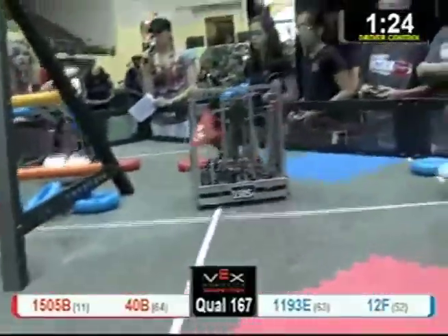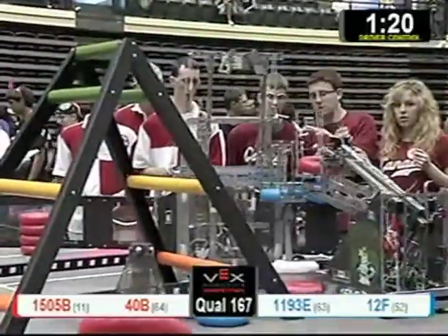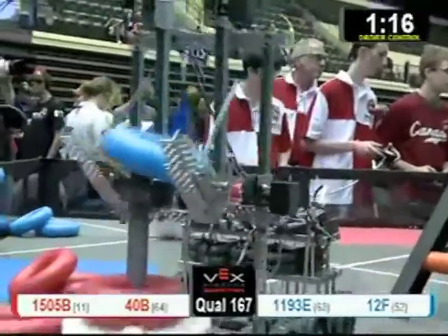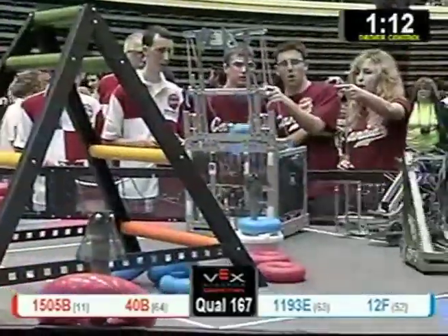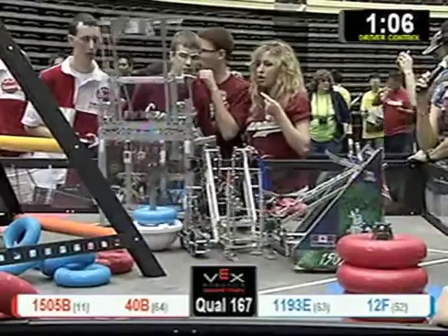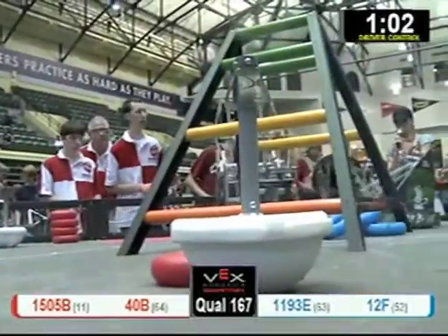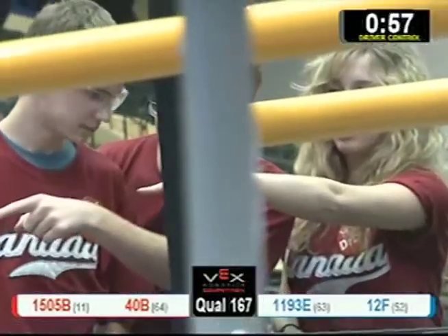A minute 30 left to go. 1193E is looking to score for the Blue Alliance. Right now we've got a little battle for this goalpost. 15.05B from the Red Alliance — they lose. 12F gets that blue tube over for them. 40B not only de-scores, but that robot takes those tubes and puts them in the basket. Nobody's getting their hands on those. 12F's trying desperately to keep that blue tube on there, but 15.05B takes it away.